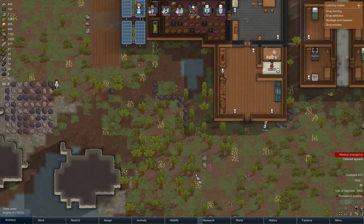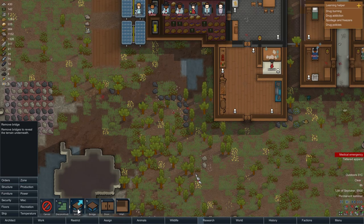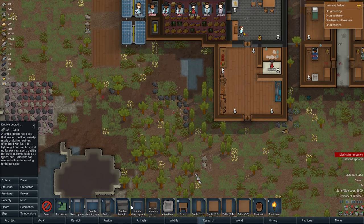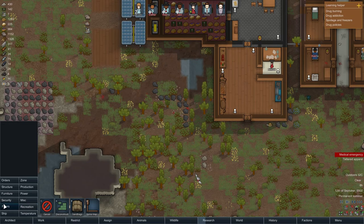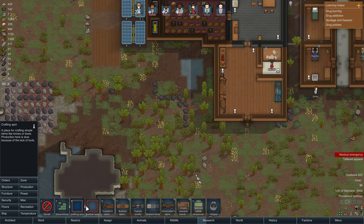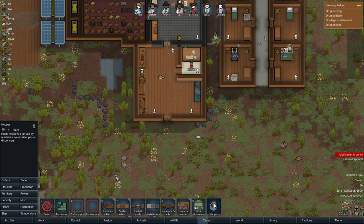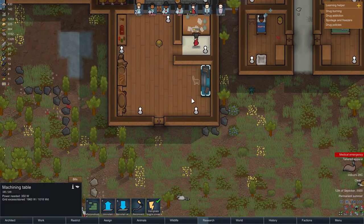Let's take a look at these options. Smooth surface: design rough stone terrain and walls to be smoothed - we can do that. Structure: remove bridge, bridge - oh, I can make bridges, that's interesting. Doors, walls, furniture - sleeping spot, double sleeping spot, bedroll, double bedroll. Beds are not even unlocked, we have them but beds are not unlocked. Sandbags. Zone production: crafting spots, butcher, sculptor's table, butcher table, fuel smithy. Hopper holds resources for use by machines like nutrient paste dispensers.